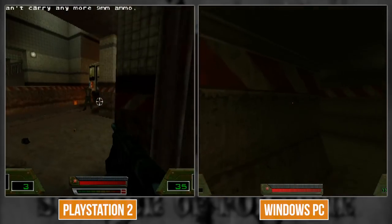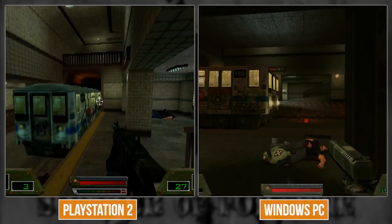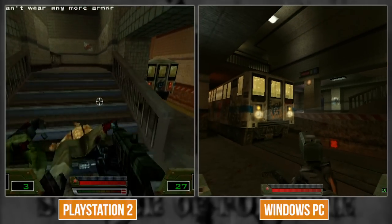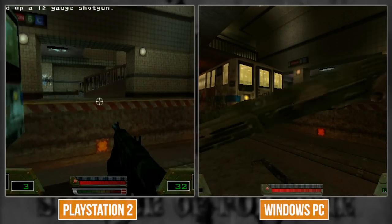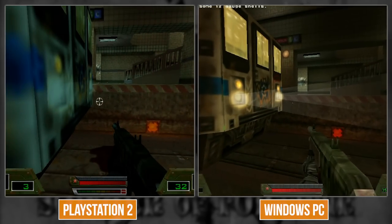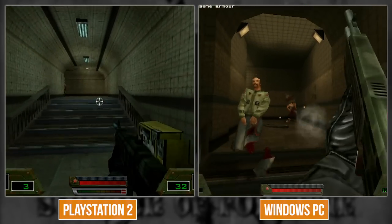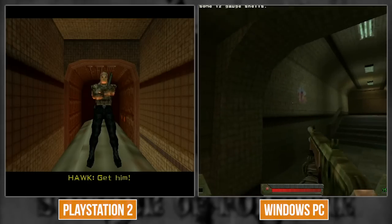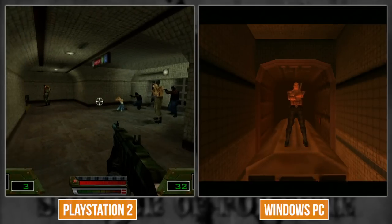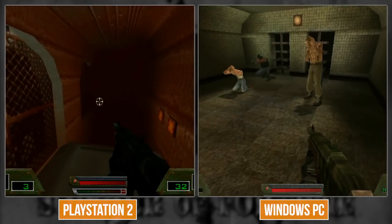No loading time in that section - on Dreamcast there was a split. Checking the volumetric lighting from the train cab - on PS2 they're there but just look different from PC. Honestly if this game were designed around PS2 it could run quite a bit better. Just look at MGS2 in comparison. Quake 3 Arena on Quake 3 engine runs at 60 FPS on PS2, which is impressive.